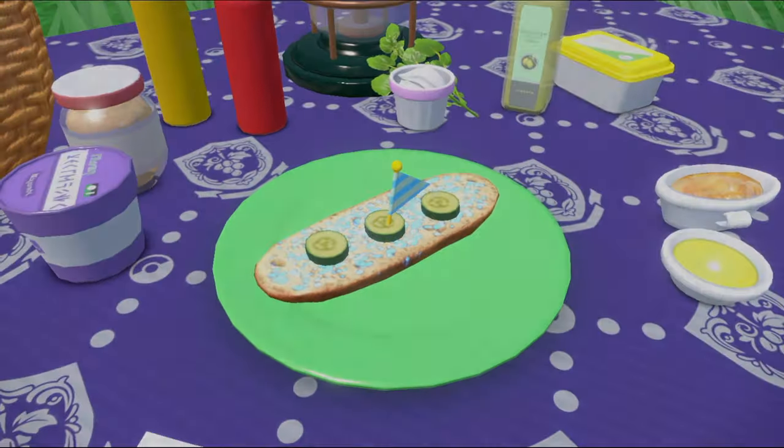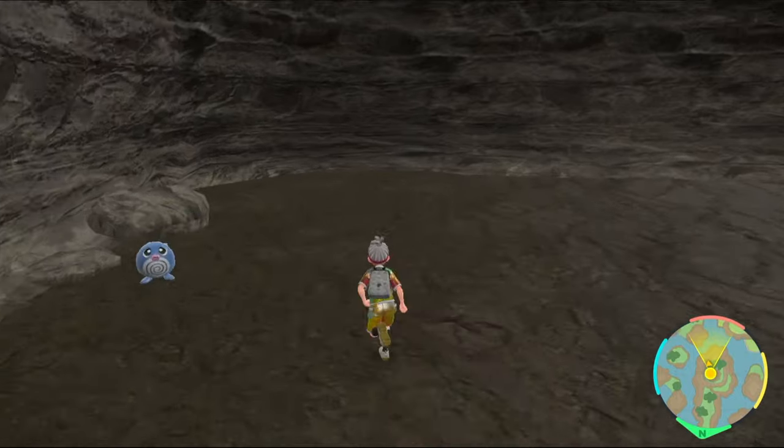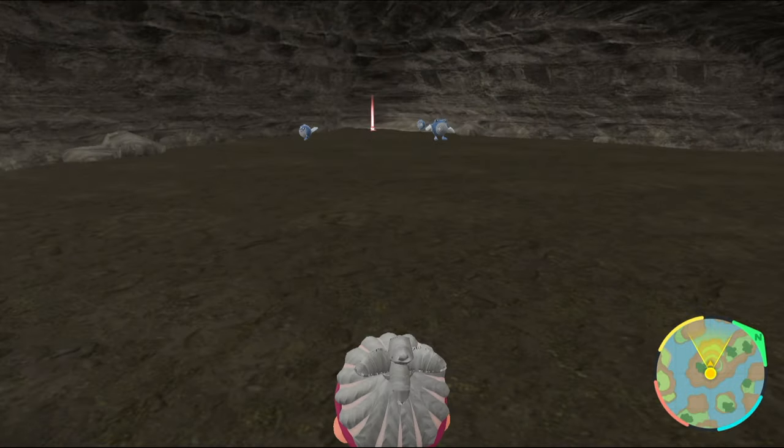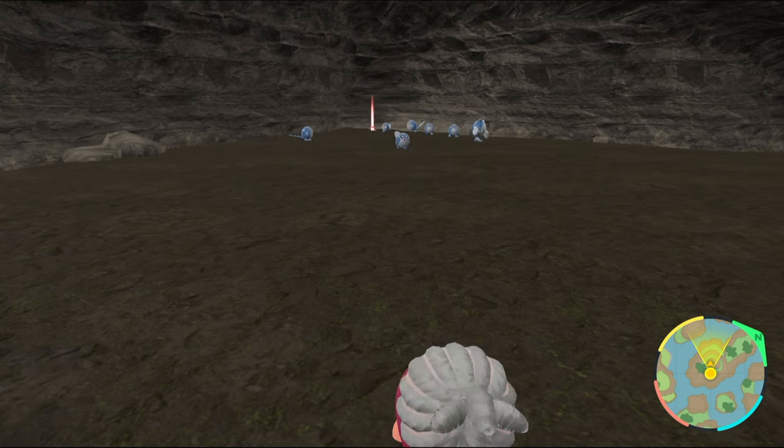Once the sandwich is made, you will want to enter this cave, which will spawn Poliwhirl and Poliwag. Each reset will be very different — you may only get 3 Poliwags at least, or around 7 at the most.